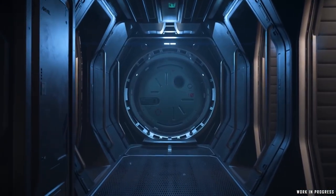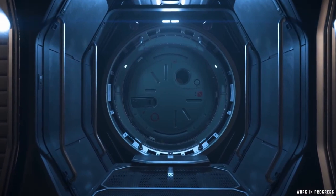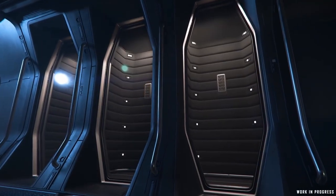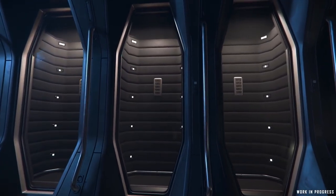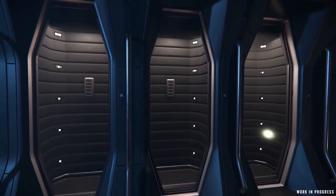From the garage, we find our docking collar section that's designed for the future implementation of ship-to-ship docking, where it can hold EVA suits and an extendable trellis that will one day connect out with another ship and allow players to pass safely between the two.